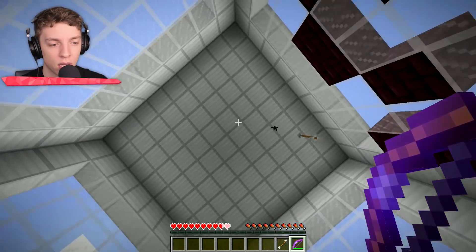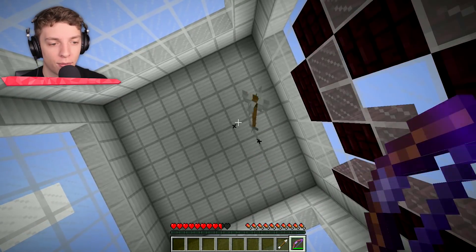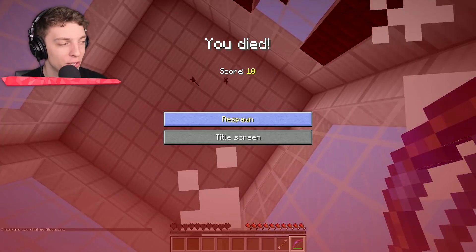Next level — we can hit ourselves with arrows if we shoot them at just the right angle. We're nearly done. And boop, we did it. Imagine if you did that for real — that would be embarrassing.